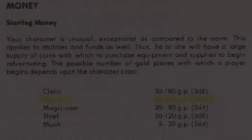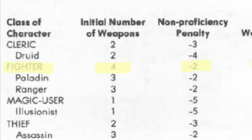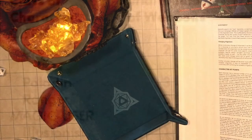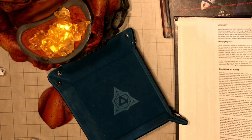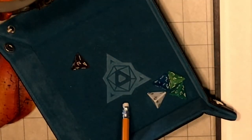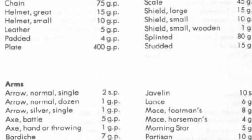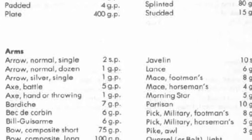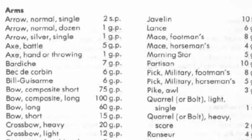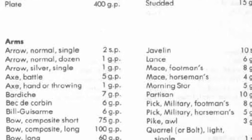Step 7: Starting money. The common interpretation for multi-class characters is that they gain the most beneficial of options. Likewise, my starting weapon proficiencies will be based on the best of the three classes — that being the fighter, who gets four. I suggest rolling money before choosing your weapon proficiencies, as your starting funds may affect what you can afford. Rolling 5d4 times 10, I get 100 gold pieces — just a touch below average. I will now buy my equipment. As a multi-class fighter and cleric, I'm not restricted to blunt weapons as a single-class cleric is, and I'm able to cast all spells in full armor, even magic user spells. For weapon proficiencies I choose spear, sling, bastard sword, and hammer. I buy chain mail, shield, a spear, hammer, and sling, plus a backpack, a holy symbol, and some rations. That leaves me with five gold and five silver left over.